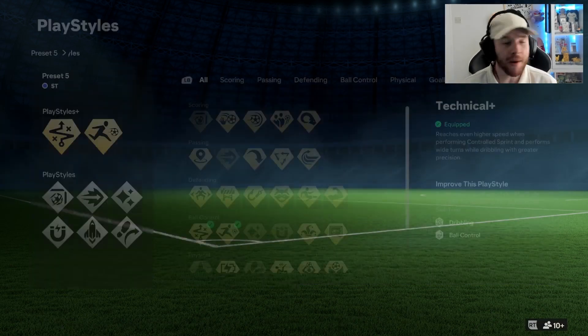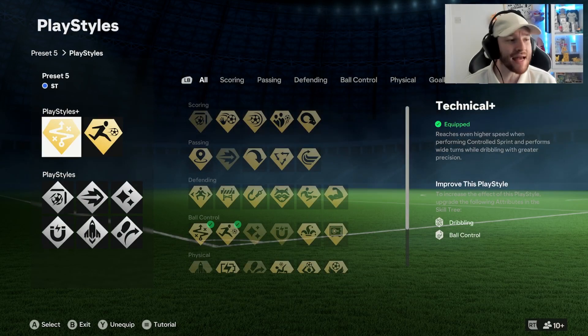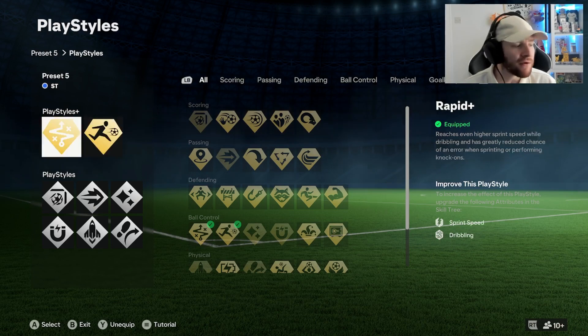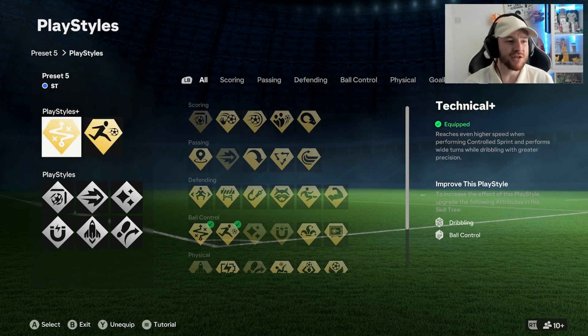Let's get straight into our play style pluses. We use the Technical Plus and we're also using the Rapid Plus. These are both very good to have and I think they go hand in hand with each other, because it reaches an even higher sprint speed when performing a controlled sprint, and performs wide turns in dribbling with greater precision — so you can turn in and out, be more agile, and it really does help you.